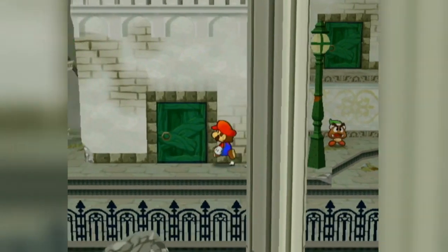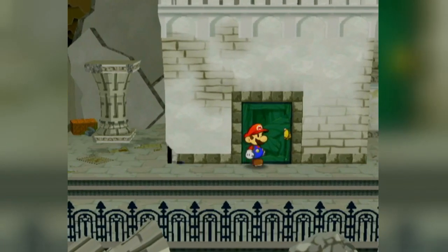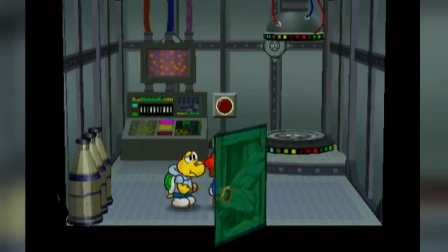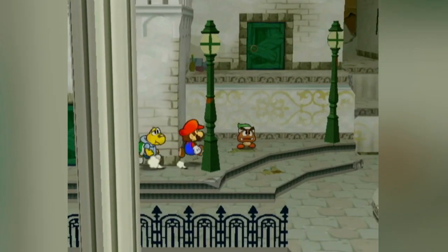This is definitely one of the easier jump storages, but some stuff can still go wrong. If you don't go far left enough on the door, you might shoot Koops and open the door at the same time. You also might press A way too early and just open the door without getting jump storage, or not press A early enough and you won't open the door.